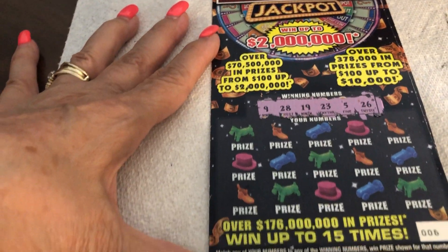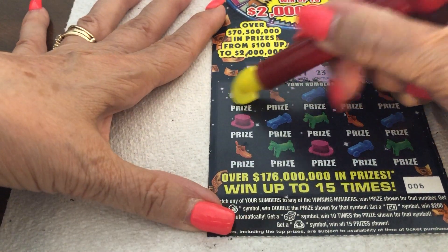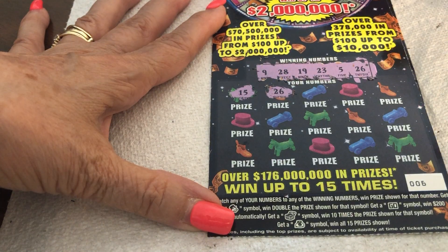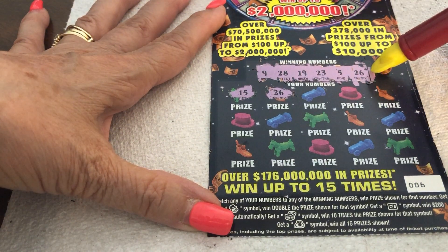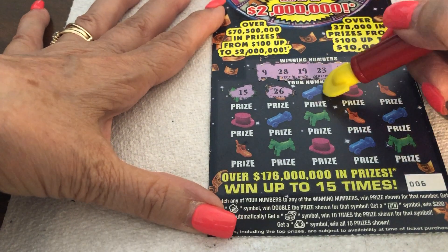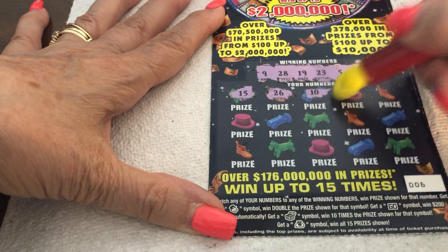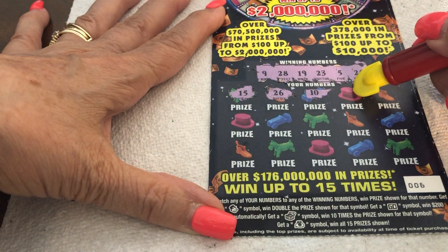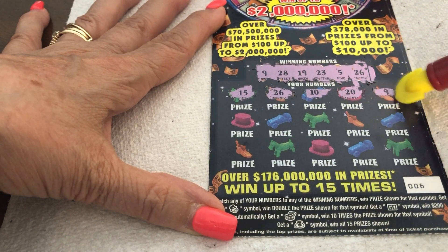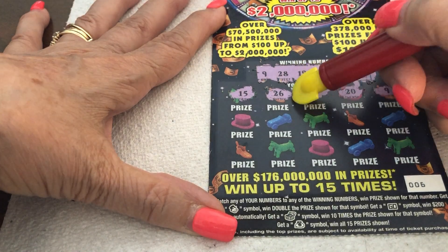Alright, let's scratch the little doggie. A 15 — no. We have one teen, it's a 19. 26 — winner, winner, chicken dinner! Alright, good deal. This is a $10 ticket. And it's early on, so let's hope we can get a whole bunch. A 10 — no. Scratch the hat — is a 20, no. Winner, winner! There's another one — we got a 9 and a 26.